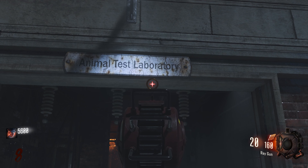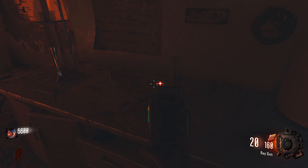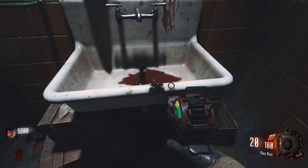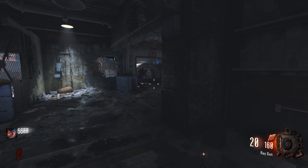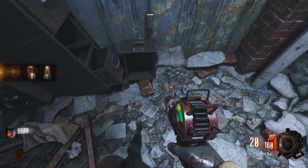The first part can spawn in three areas inside Animal Testing. The part can spawn at the back of the room on this table. It can spawn in the sink just underneath the clock. And the final area it can spawn at the back over here by these cabinets, just outside the room to teleporter ZA.